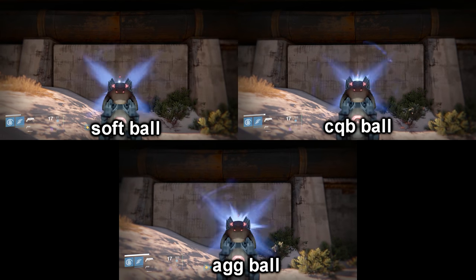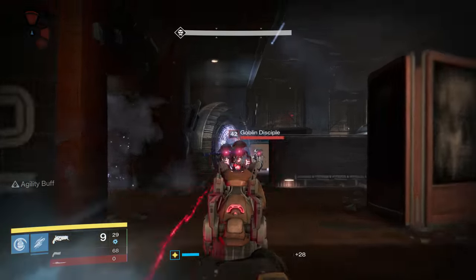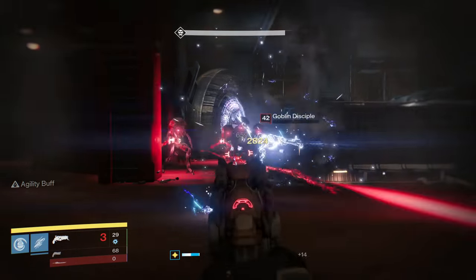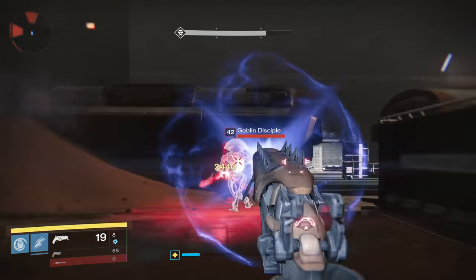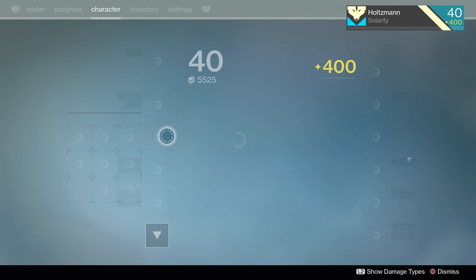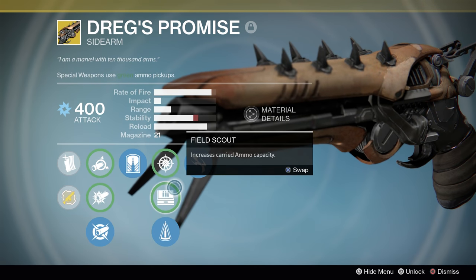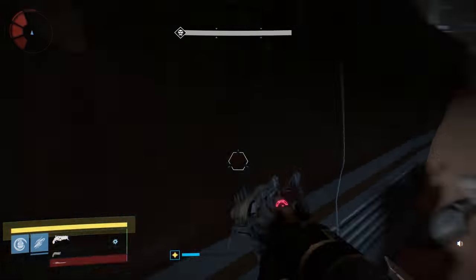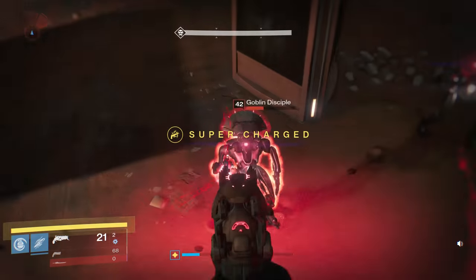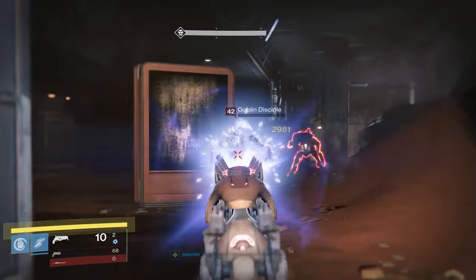I ended up going with Aggressive Ballistics in PvE and Soft Ballistics in PvP. You want the increased stability and range in PvP to make your bursts more predictable. Aggressive is used in PvE mainly for the damage bump. I found that no matter how much I tried to hit precision shots, it just wasn't consistent enough unless I was in shotgun range, so I decided to make whatever damage I do to a target greater with Aggressive Ballistics.